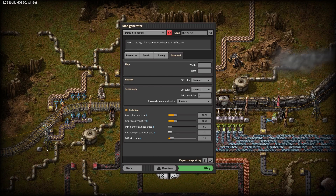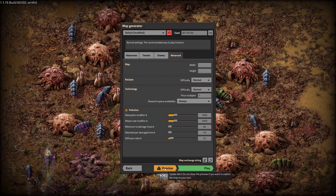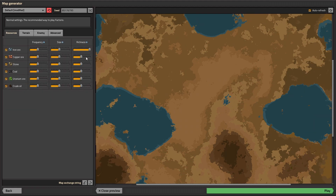Before we even start we have to generate our world. If you didn't know, you can preview what your world will look like after clicking options. You can also change the seed, and that's the option that we will focus on.